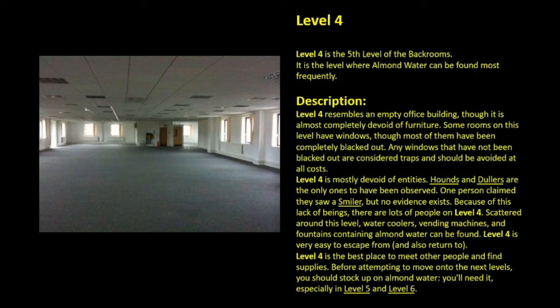Description. Level 4 resembles an empty office building, though it is almost completely devoid of furniture. Some rooms on this level have windows, though most of them have been completely blacked out. Any windows that have not been blacked out are considered traps and should be avoided at all costs. Level 4 is mostly devoid of entities. Smilers are the only ones to have been observed. One person claimed they saw a smiler, but no evidence exists.